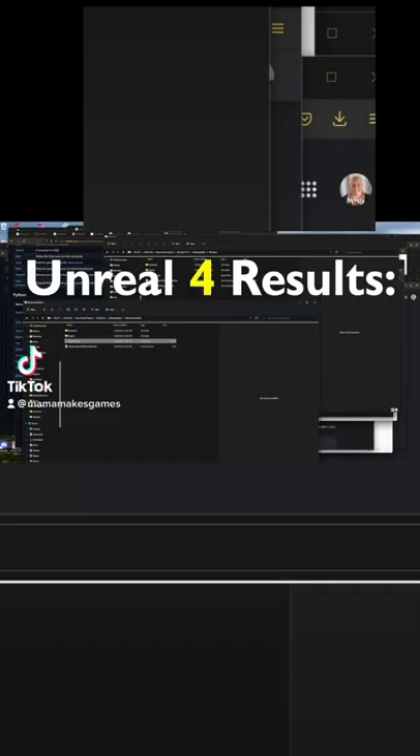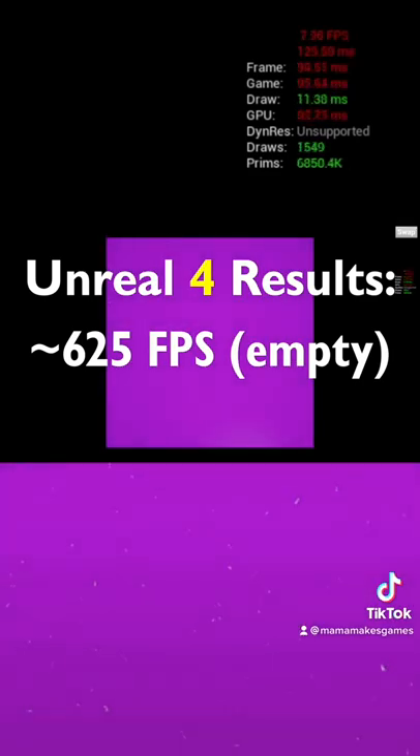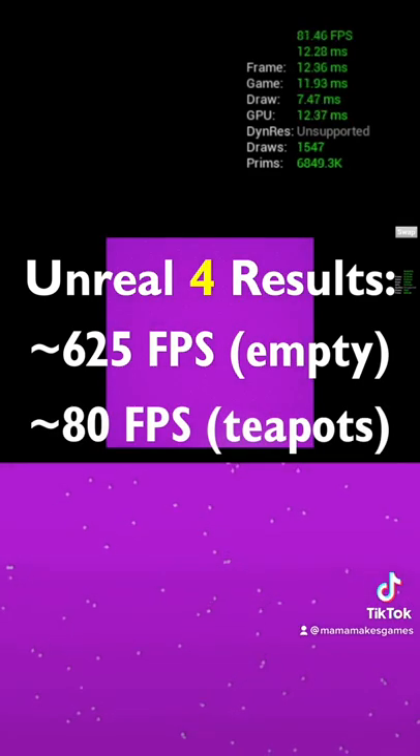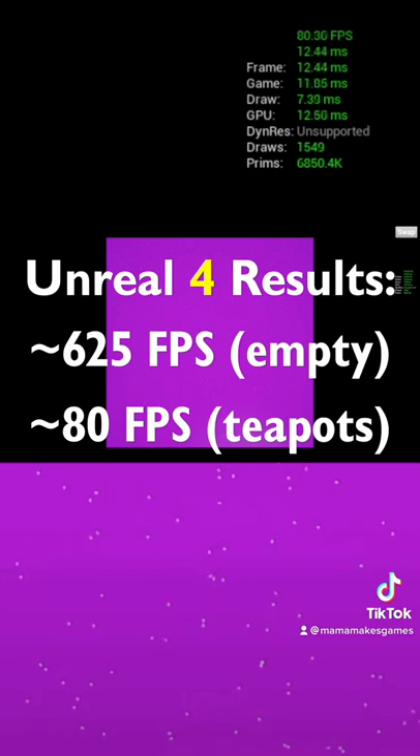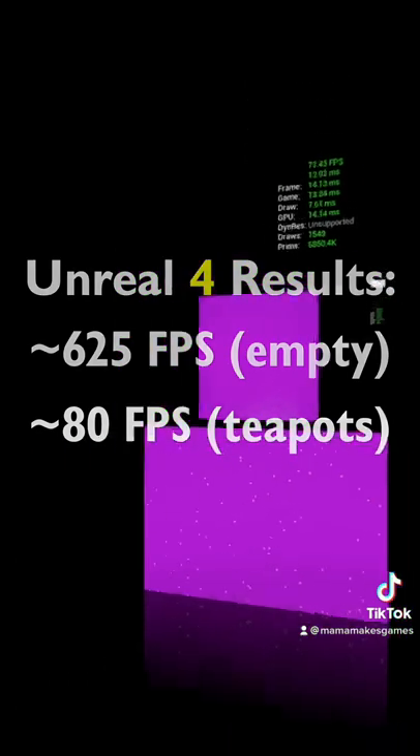Here you can see the FPS on the shipping build of my Unreal Engine 4 test project. This is with a 12-core Ryzen 9 5900 paired with the Radeon RX 6800 XT on a 3840x2160 resolution screen. The empty level runs at about 600 FPS while the teapot AI level runs at 75 to 80.